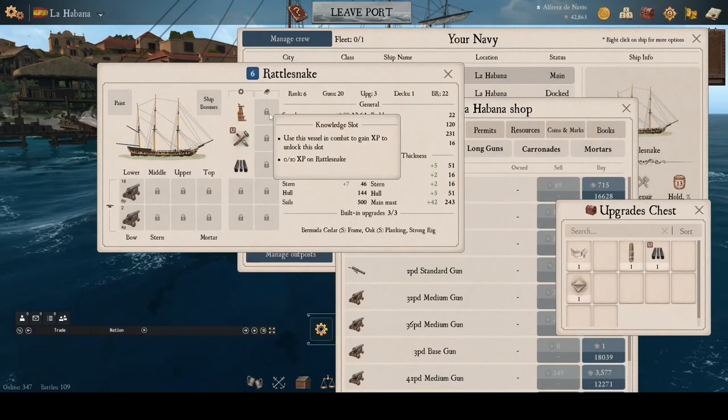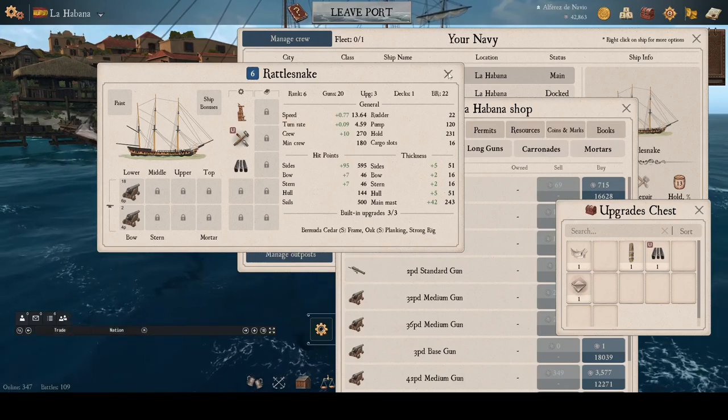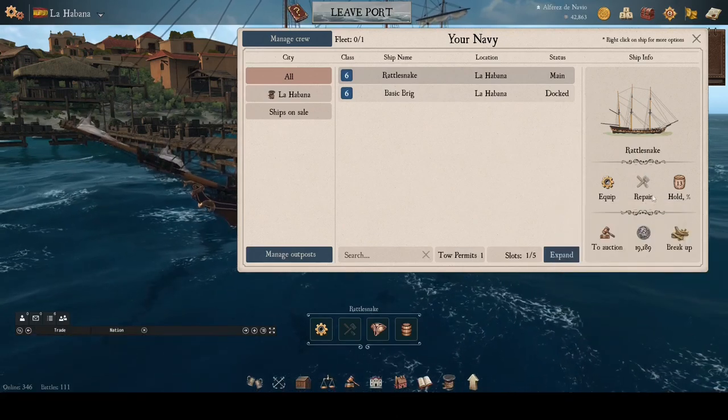Knowledge books, on the other hand, are unlimited in use and can be changed at no cost. Knowledge slots, however, have to be opened by gaining XP with the ship.